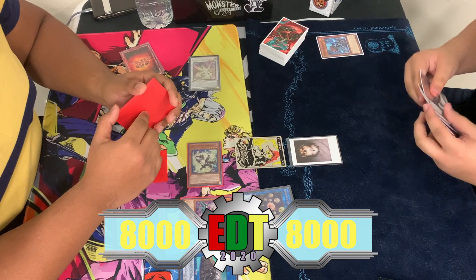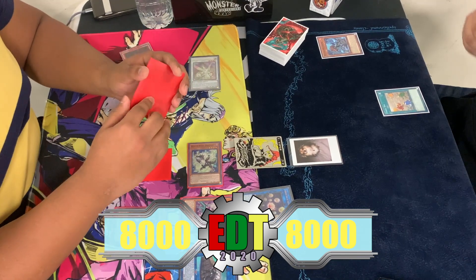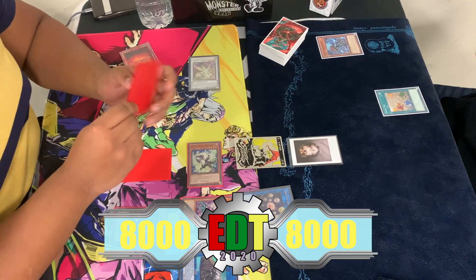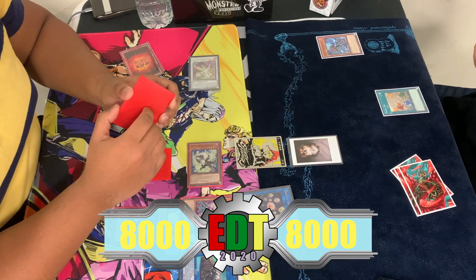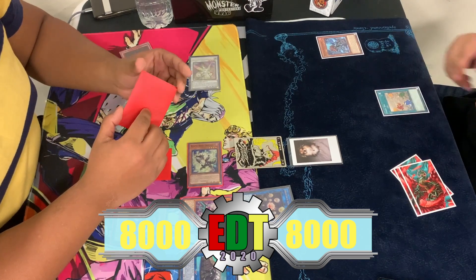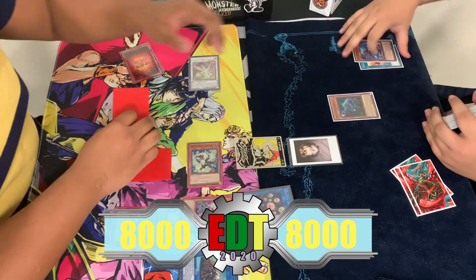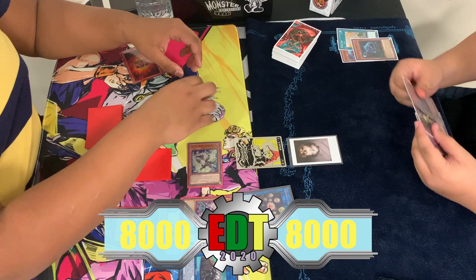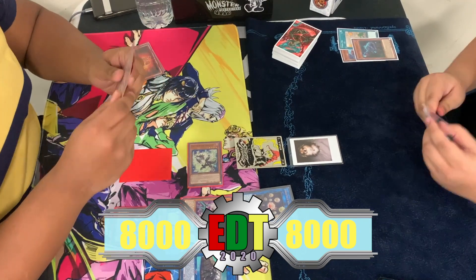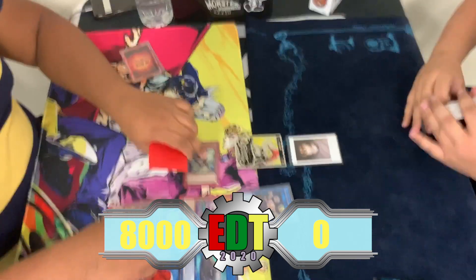Now Dinosaurs draw for turn, activating Fossil Dig to start. The Dragon player is really only missing Borrelode Savage Dragon for this to be a complete combo board — he needed one of the Chaos babies, Wyverburster or Collapserpent. A Normal Summon of Overraptor occurs, but Herald negates the effect. Justin scoops and we go to game two.